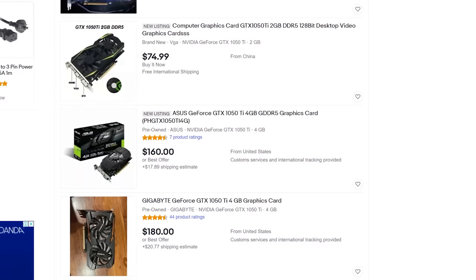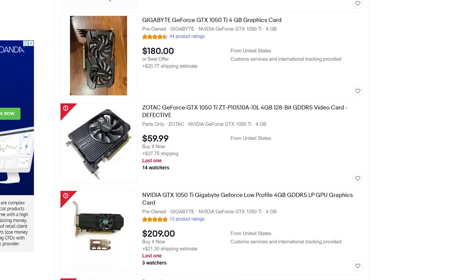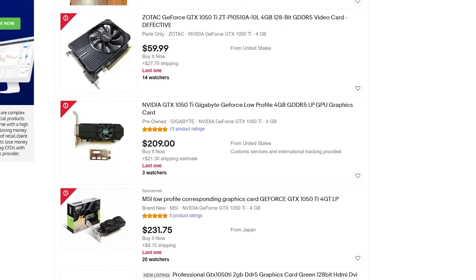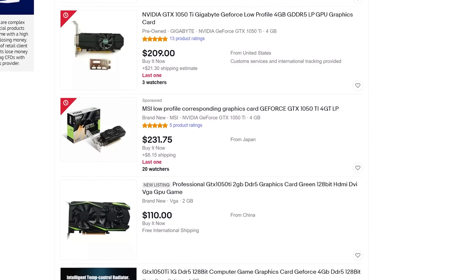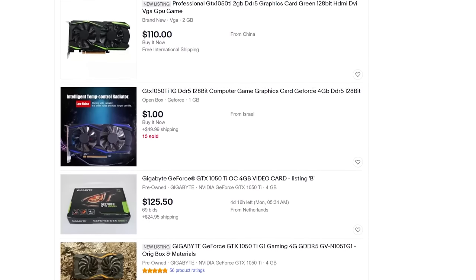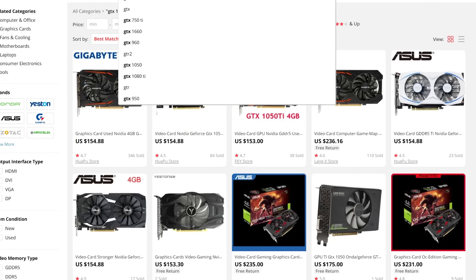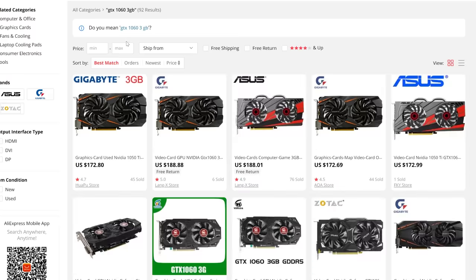These cards right now are a little bit overpriced, especially in the United States where I was looking on eBay and there are people selling them buy-it-now for as high as $200. And I was thinking to myself, that is a bit too much for a 1050 Ti. RX 570s — and even 470s — you can still get them on AliExpress, but they're coming in close to their new prices that they were released for years ago.